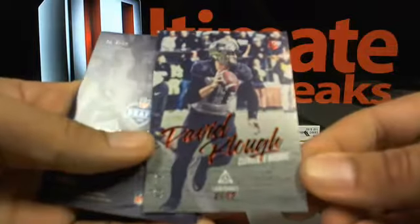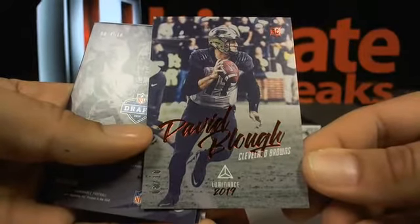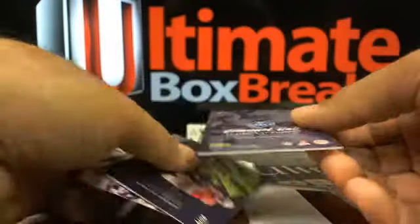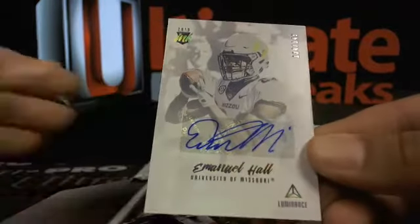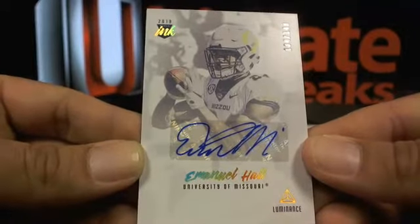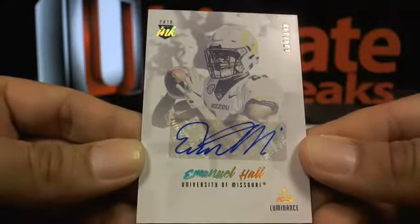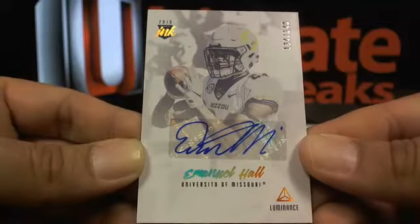David Blough out of 10, going over to the Browns — a nice little short print there. Then Emmanuel Hall out of 149, going to the Chicago Bears — a little Bears hit for Roberto.